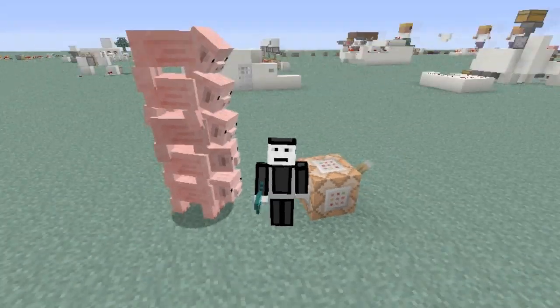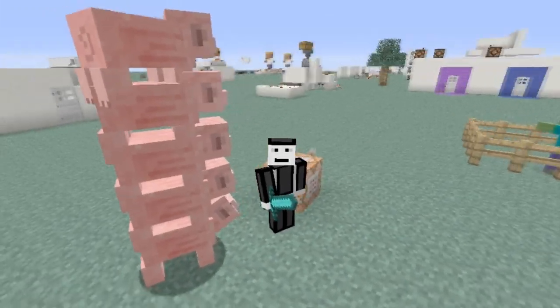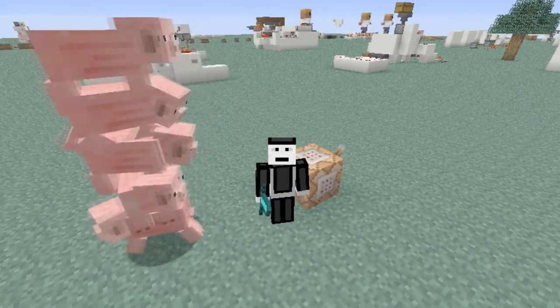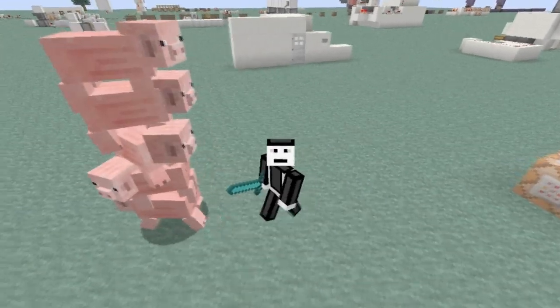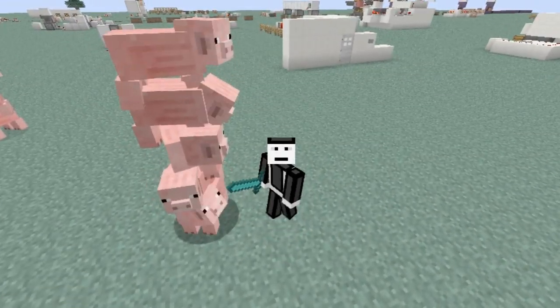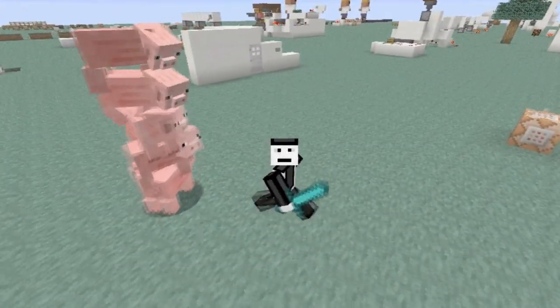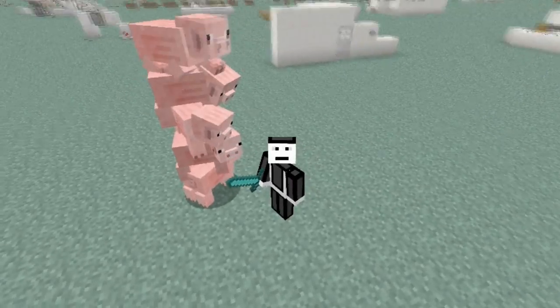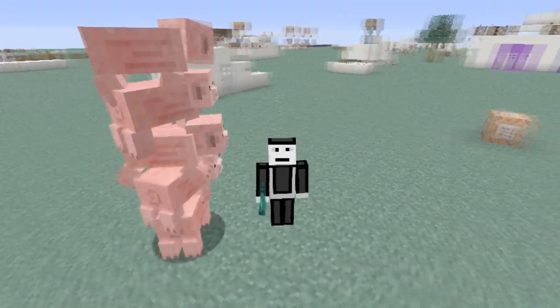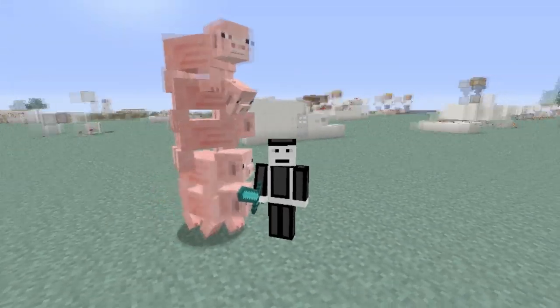Welcome guys to my first snapshot 1.7 tutorial. This is showing how to stack multiple entities on top of each other — like you see these pigs don't move. A lot of people have been wondering how to do this, because in SethBling's video it had slimes on top of each other and he didn't really go over the code. So let me just go over this code and we can do this together.